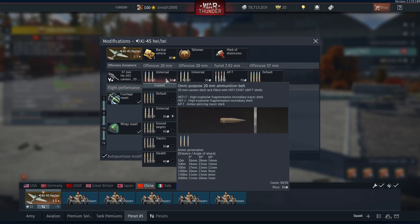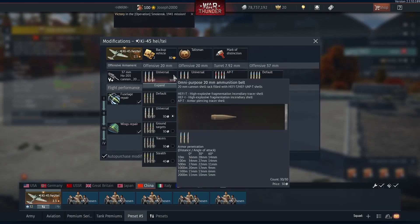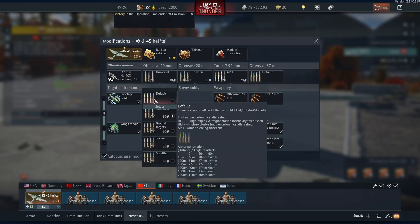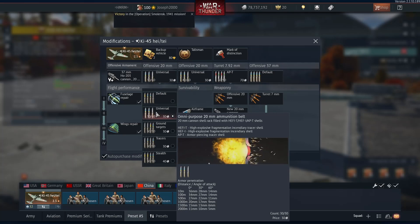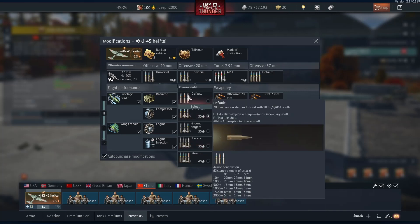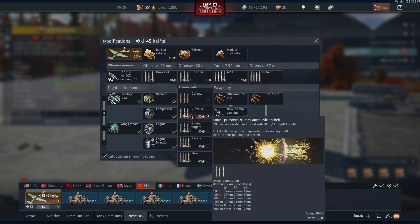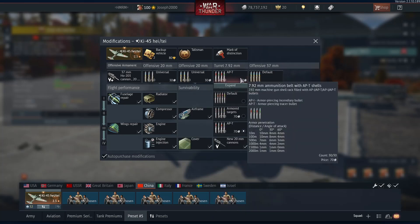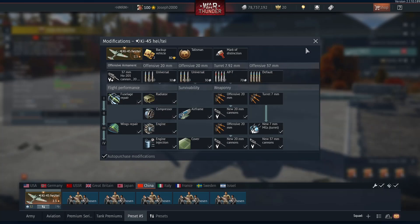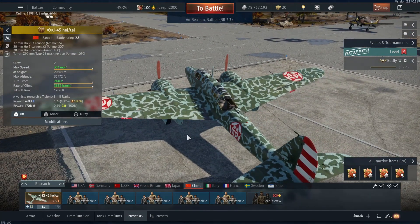To quickly cover the belts: the left-hand cannon is the Ho-3 — I recommend using HE or the universal belt because it has a good mix of everything. For the Ho-5, it's a little bit lower muzzle velocity-wise but you do get a higher fire rate — again, stick with Universal. For the rear turret, I recommend APT. The 37mm does not come with belts, so you don't need to be concerned about that. And even though there's a big red button in the cockpit that literally is the bomb release, it doesn't have any bombs, which is quite unfortunate.